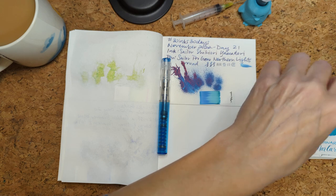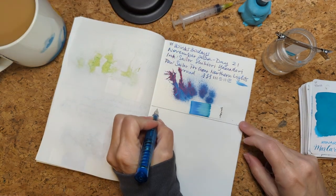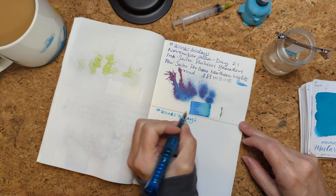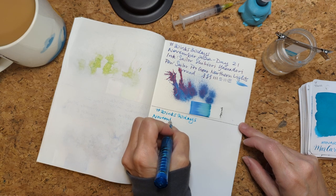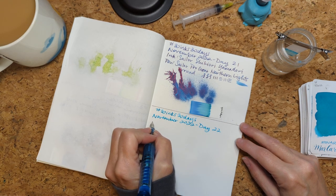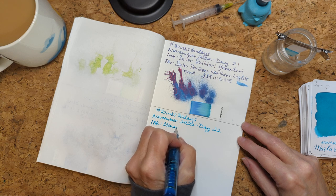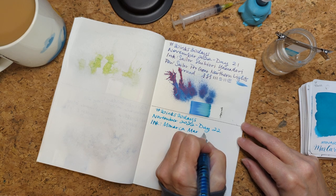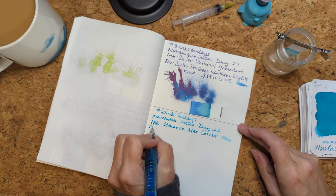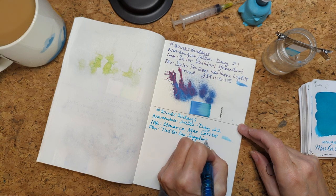Let's go in the water. All right, let's get writing. 30 Inks 30 Days, November 2022, Day 22. Ink — Monarcha Mar Caribe. Pen — Twisbi Go Sapphire, broad.